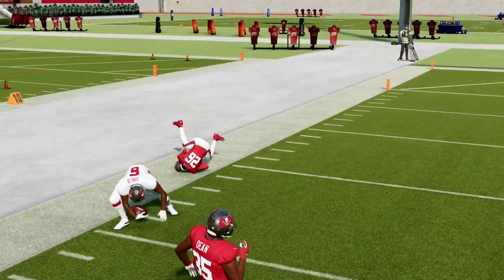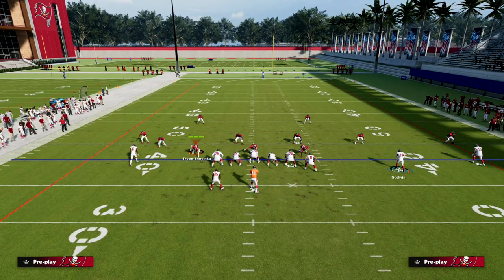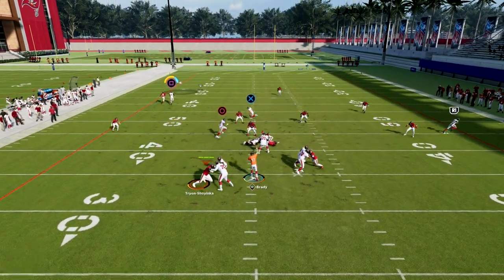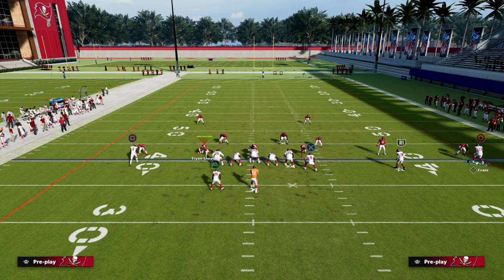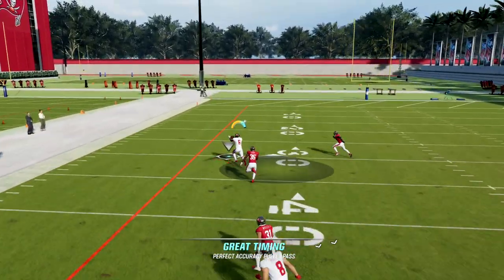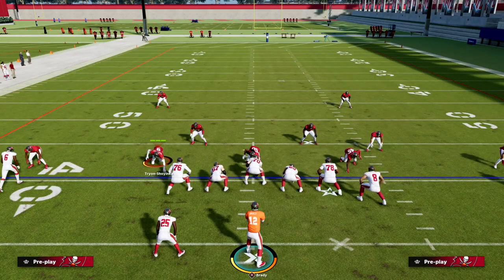In Cover 3, you can pass that into a soft spot in the zone. So that clear out fade is one of the best routes in the game for breaking down zone coverage. Once they get into zone looks you're going to be working that more. The clear out fade can also naturally rub into routes and work as a bomb over the top against man as well. U-Trips is really glitchy — it has different motion snaps to get routes open, plus glitchy routes like this fade and quick out route that can beat all defenses.